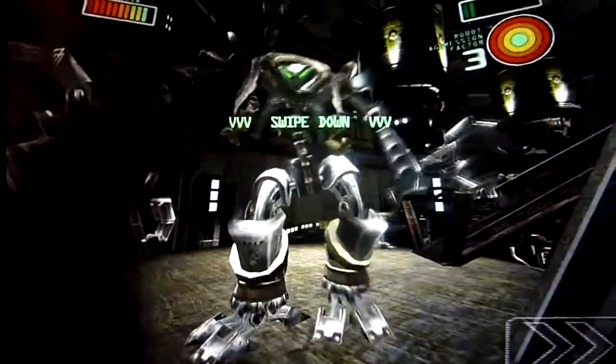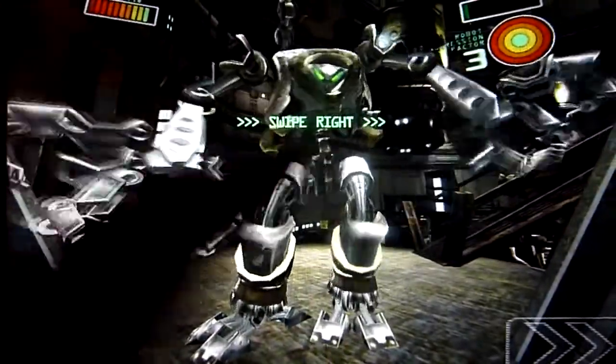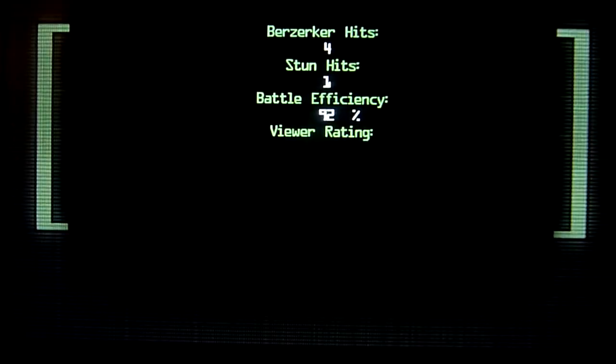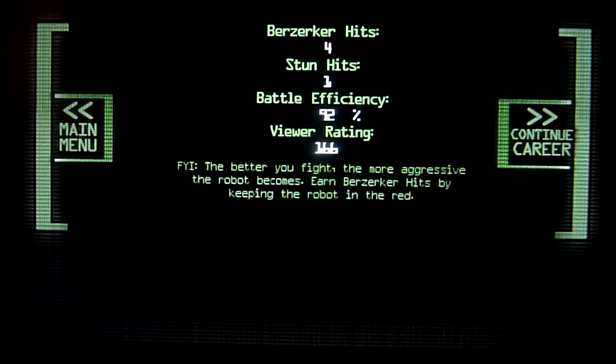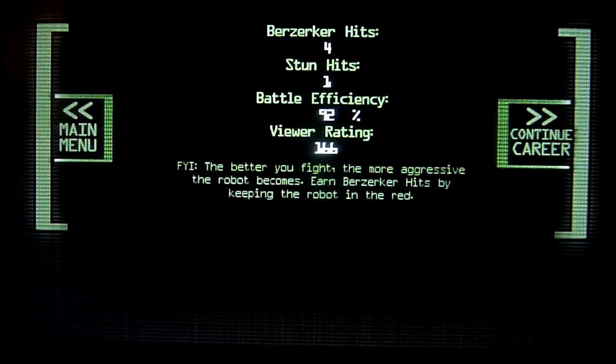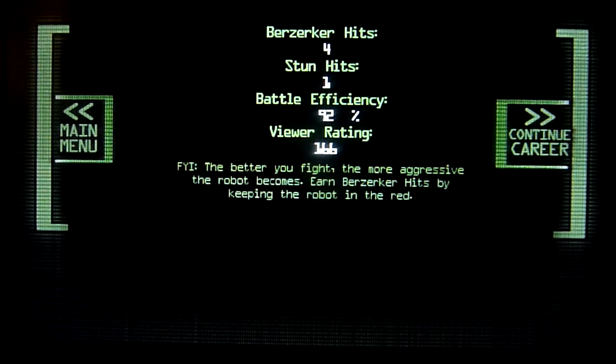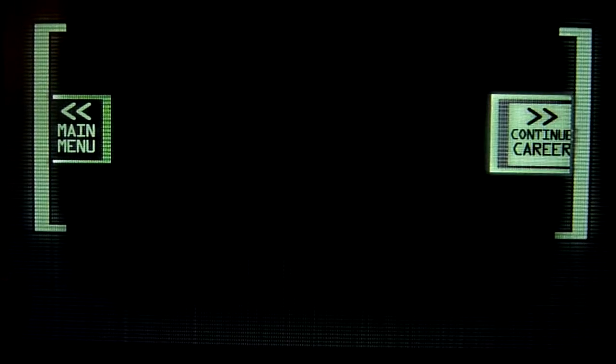You've got health displayed on the right-hand side — both your health and the robot's. Once you finish off a robot, you get a short cutscene where it's destroyed. After completing each section, you get a ranking screen showing how many berserker hits, how many stuns, your battle efficiency percentage, and your viewer rating — since people around the galaxy are watching you. Once done, you can continue on with your career, which means progressing in the game.